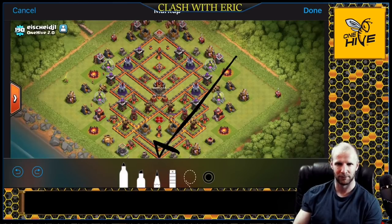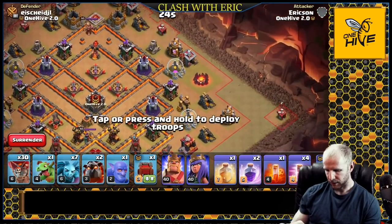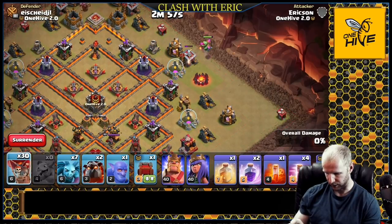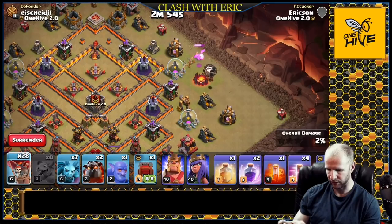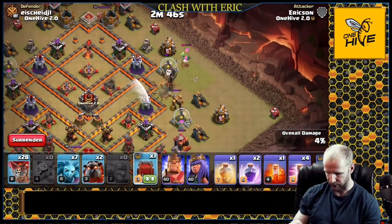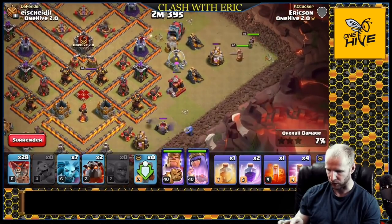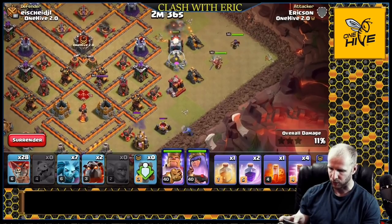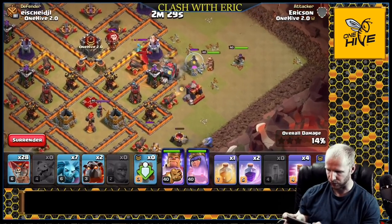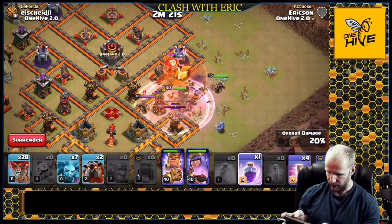Starting off with the baby dragon at the top of the funnel, with a couple balloons to snipe that archer tower. A bowler bounce clears out the bottom of the funnel, then sending in the wall wrecker to work its way into the base. The king and queen go in and will work through the trash to join the wall wrecker. Poison goes down as it enters - the wall wrecker should enter into the wall right there and the heroes will join up in just a moment.